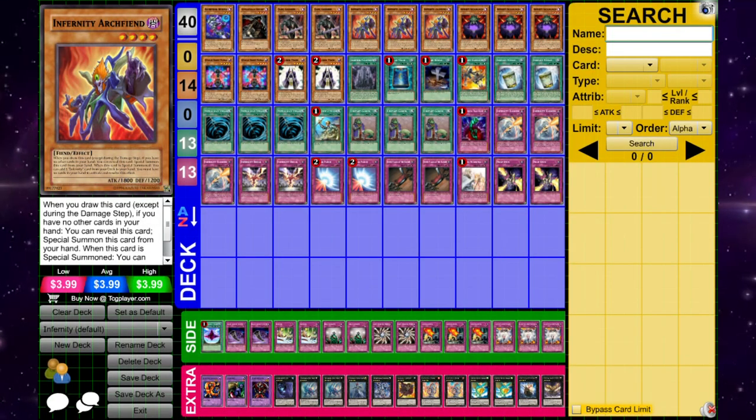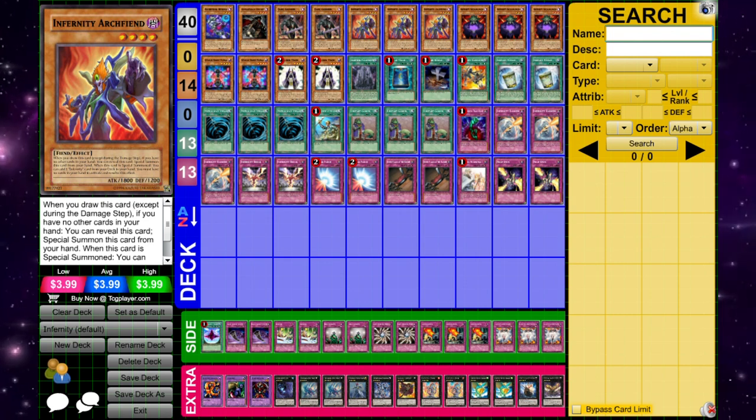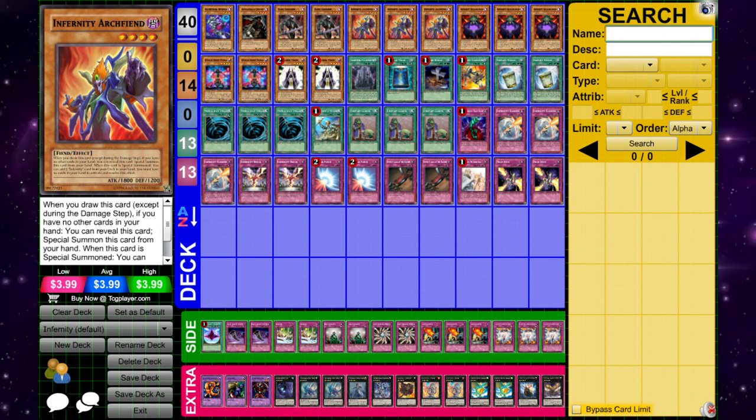Archfiend Eris was also run to send to the graveyard to search your Infernity Archfiend. This variant of Infernity was extremely successful, arguably equal to or more successful than the synchro version of the deck. It being basically at full power in both regions was a major benefit, even with Infernity Launcher going to 1. During this deck's lifetime, it was able to stand strong in the meta, and this was the variant that helped Infernity run it back at the World Championship and eventually led the archetype to earn a victory at the event in 2014.